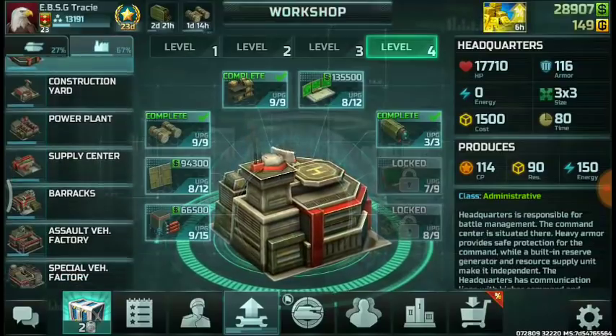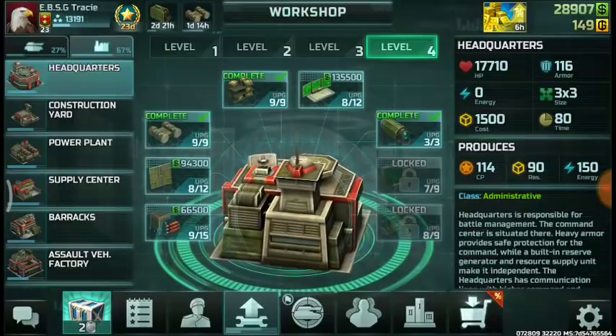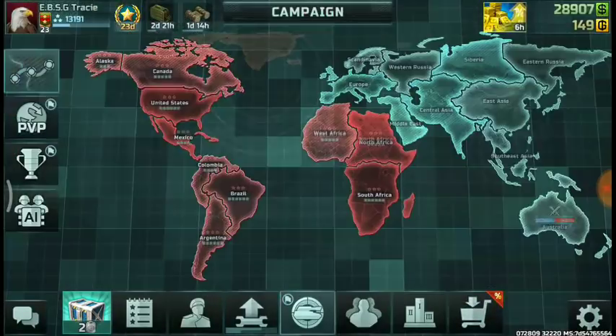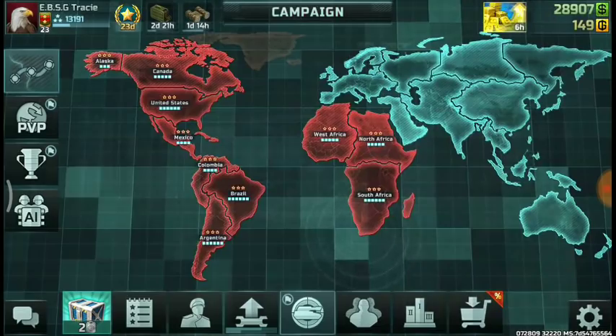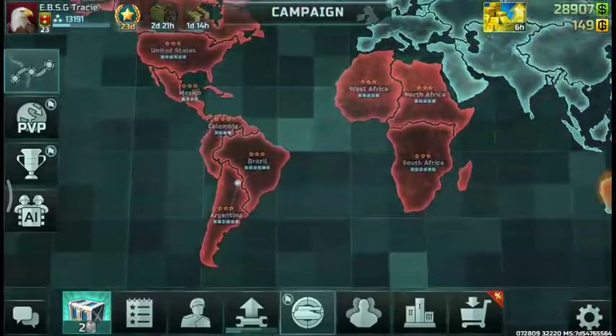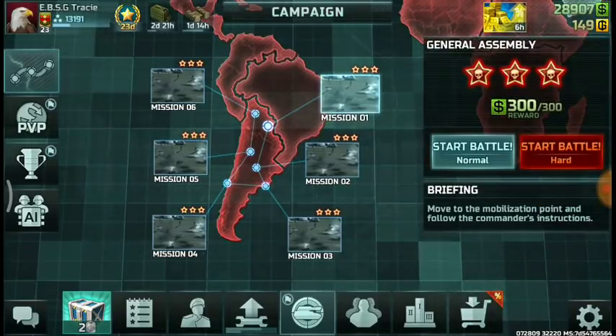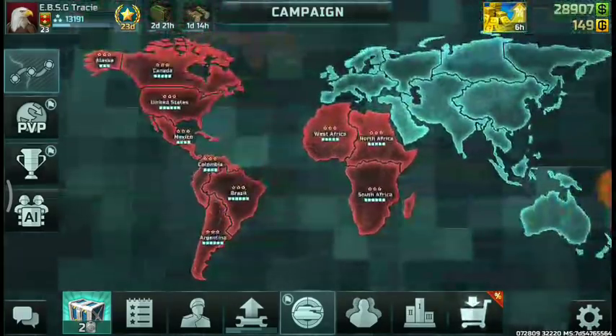First things first, what you need to do is unlock all buildings, units, whichever it might be. These can be obtained through campaign by going over the campaign missions. Regardless of the stars — like hard or normal difficulty — regardless of whether you only got one star, two star, or three star, you will be able to unlock that.